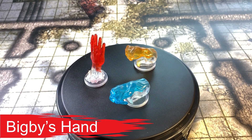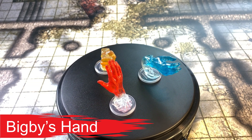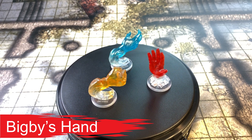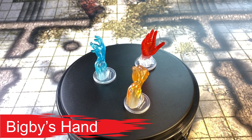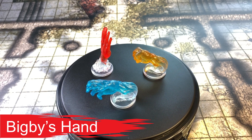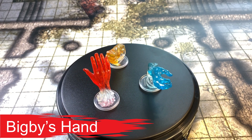Interposing Hand: the hand interposes itself between you and a chosen creature, providing you with half cover against the target. The target can't move through the hand's space if its strength score is less than or equal to the hand's; if higher, that space is difficult terrain for the target. At higher levels, when cast using a 6th level slot or higher, the clenched fist damage increases by 2d8 and the grasping hand damage increases by 2d6 for each slot above fifth.